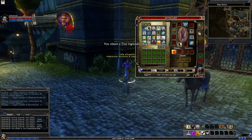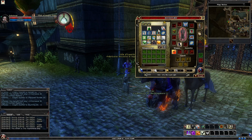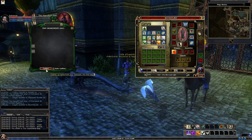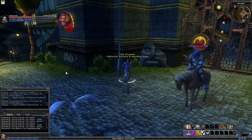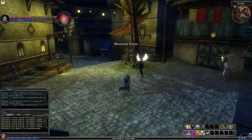Yep, there we go. I generally put all these in my first slot. Obviously you don't have to organize things the same way I do, but I like to have everything in one location so I know where to look. You open it up by double-clicking and I always hit auto gather, and that will automatically put every ingredient you pick up into this bag. So you don't have to worry about it taking up space in your inventory. It's very handy.